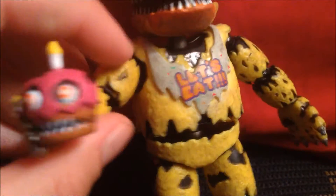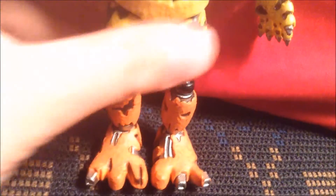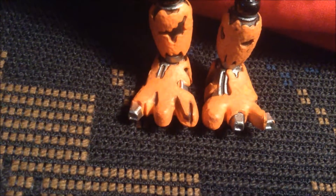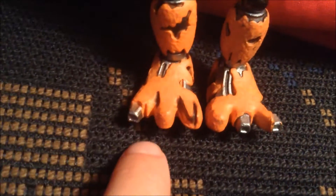Mr. Cupcake actually looks kind of cute for an animatronic. Another cool feature: in the original Five Nights at Freddy's, Chica has two toes on each foot, but in Five Nights at Freddy's 2 and Five Nights at Freddy's 4 they actually have three toes on each foot, which is a new alternate design in both games.